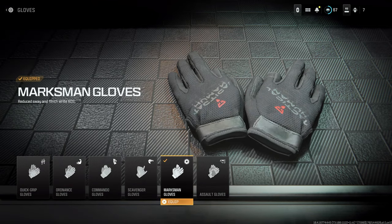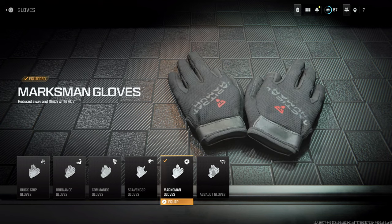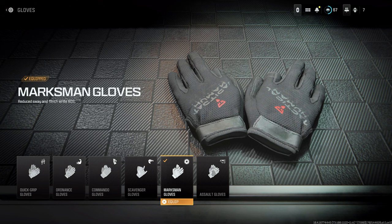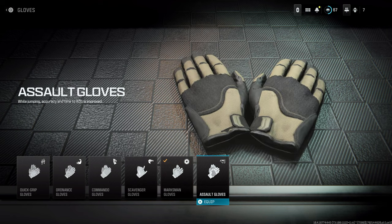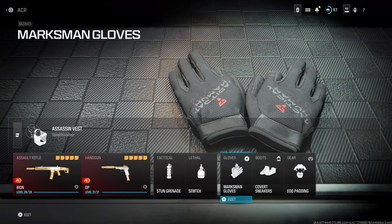The Marksman Gloves I switch up on some maps — I may run Scavenger or Assault Gloves instead. I like the Marksman Gloves with sniper rifles, marksman rifles, and ARs. The flinch difference seems a lot stronger, especially with snipers. For ARs, I like them when holding angles at a distance or playing Domination or Hardpoint and controlling capture points from the back of the map. If I'm playing more aggressively I use the Assault Gloves, and if I feel like I'll need ammo on a larger map I'll use the Scavenger Gloves.